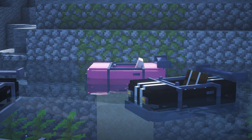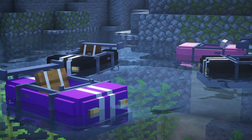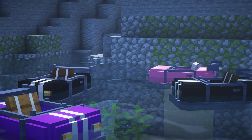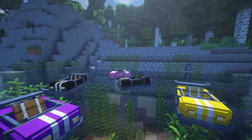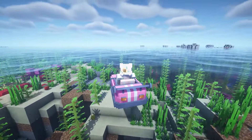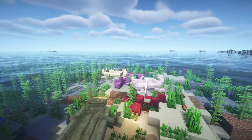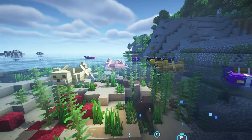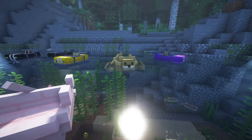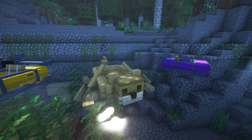These next two resource packs change the boats in the game. The first is called SP Cars and it changes boats into cars — perfect if you want to ride on ice and create little tracks. There's even a little pink one and they are so cool. The next one is called Otter Boats, which changes the boats to look like little otters. They add little legs, little tails, and little faces — it's so cute.